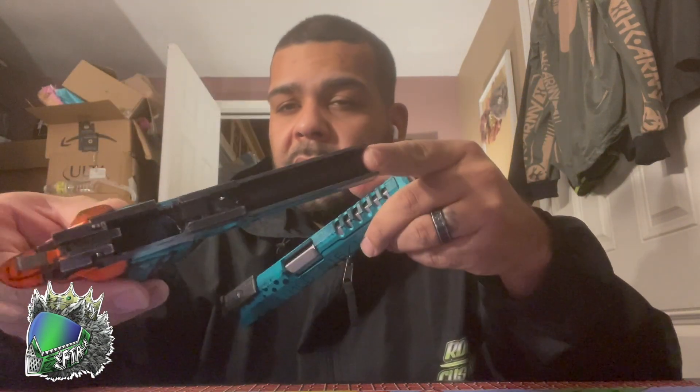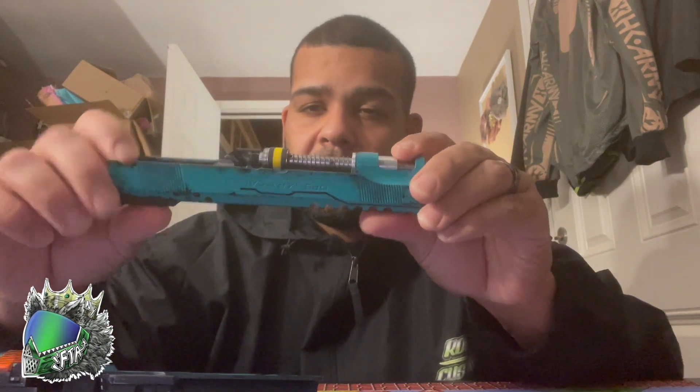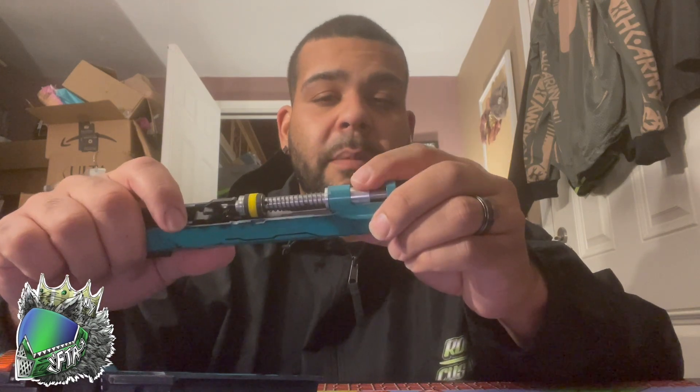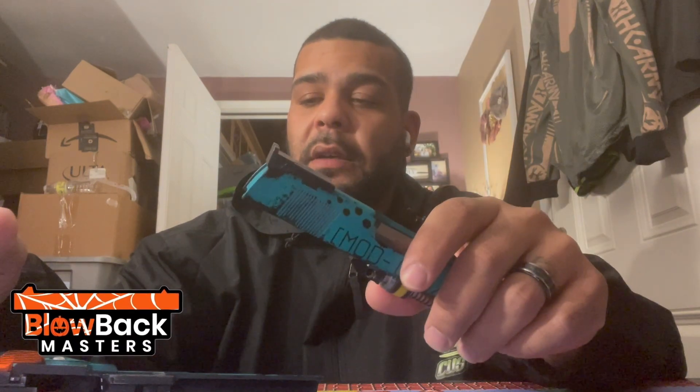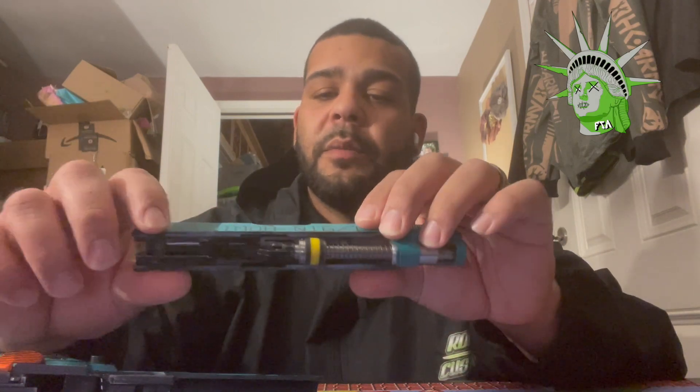Basically it's a base gold match, so it has integrated rails. Everything's nice and clean — black trigger. Three buffers: two black, one yellow. Stock 4.3 guide plug, silver 120 spring. The parts we got for here are powered by Blowback Masters. He's gonna help us out — he's gonna be the main one helping us out with the Rogue custom build TMs.